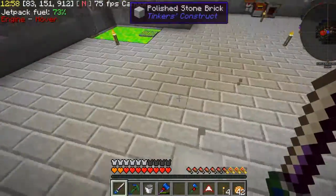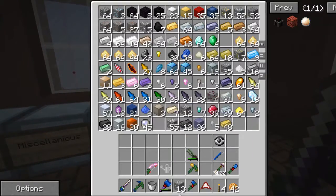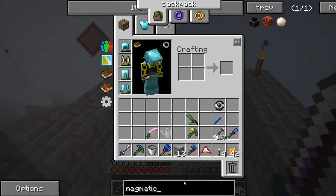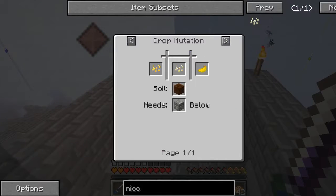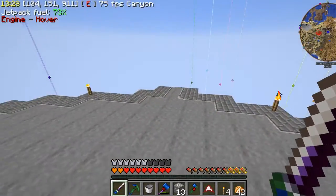I went mining and I got a bunch - thirteen ferrous ore. And what you can do is agri-craft has Niscus seeds, these guys. It doesn't matter how you pronounce it. But it's just gold and dandelion, so that's how we're going to go about getting this set up.